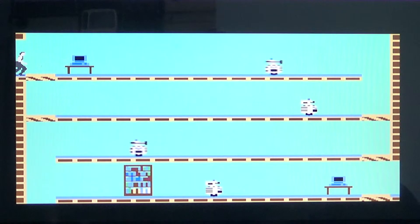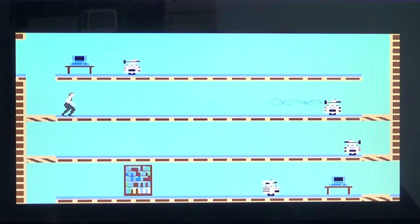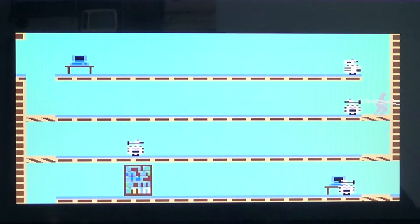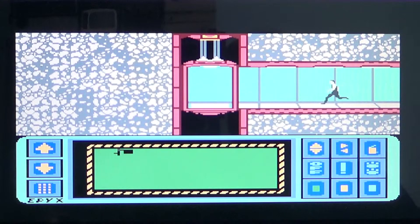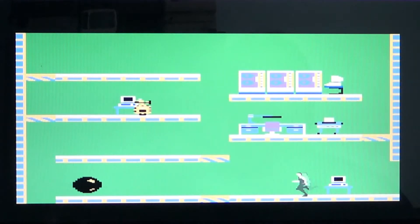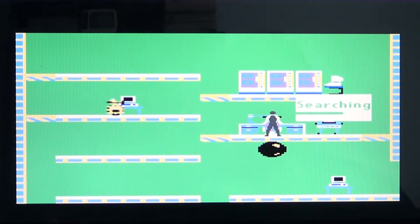You also have to remember how to control the different elevator platforms. You've got to find the right way to position them in a room so that you can move around. At the bottom you have the map of all the areas that you've searched. Here, for example, is a big black bubble — you've got to be careful not to get stuck by it, and as you see it's following you. As long as it's in another space, you're okay.